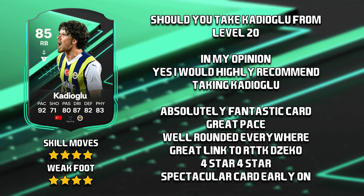So would I still recommend taking Cadioglu from level 20? In my opinion, yes — I would highly recommend him. He's an absolutely fantastic card with great pace and well-rounded stats everywhere. He's a great link to Road to the Knockout Dzeko, and if you haven't used that Dzeko card you are missing out. Cadioglu is also free — all he's going to take is your time. He's got four-star four-star, which you never really see on a fullback, and his versatility at left mid makes him even better. He's just a spectacular card this early on.